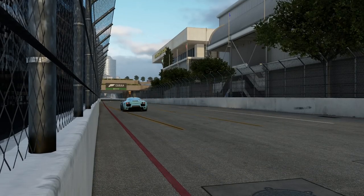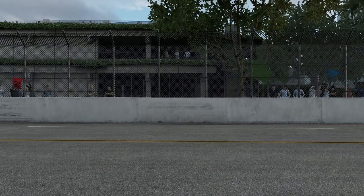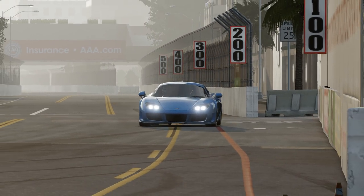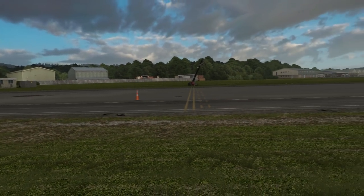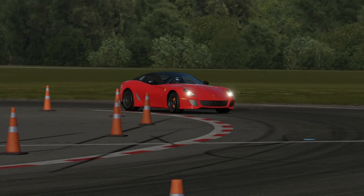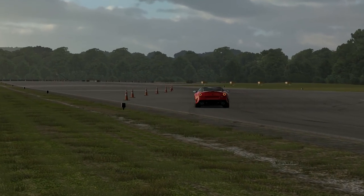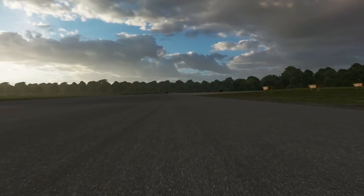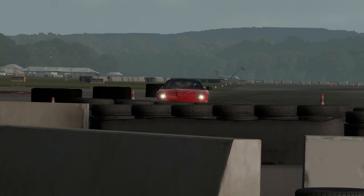A big part of this will naturally be hot lapping. We want to have a nice leaderboard for cars, and that means we need a test track. The obvious and easiest choice would be to go to the Top Gear circuit — I've used it in past Forza games and it is of course a very recognisable test track, a very recognisable hot lap circuit and comparable in terms of lap time.